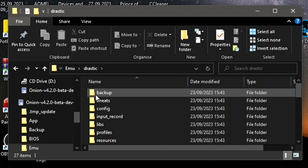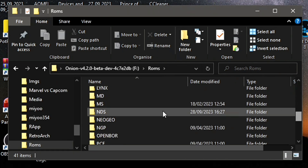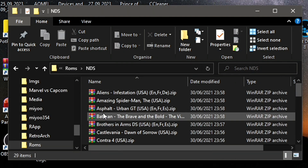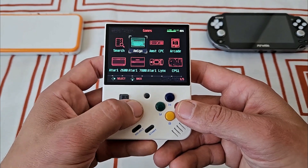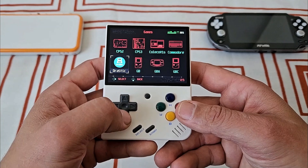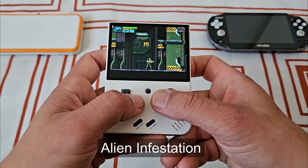All that's left to do is create an NDS folder inside ROMs and add there all the titles you wanna play. Then you just turn on the Mio Mini and have a blast. And I certainly had a blast trying it out, because I would have never imagined I'd be playing DS games on my Mio Mini — but look where I am now! I'm doing it!